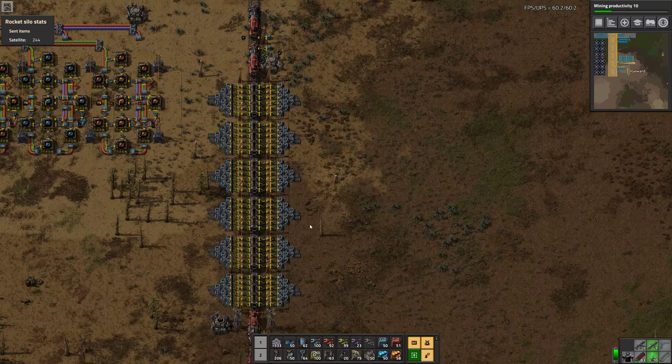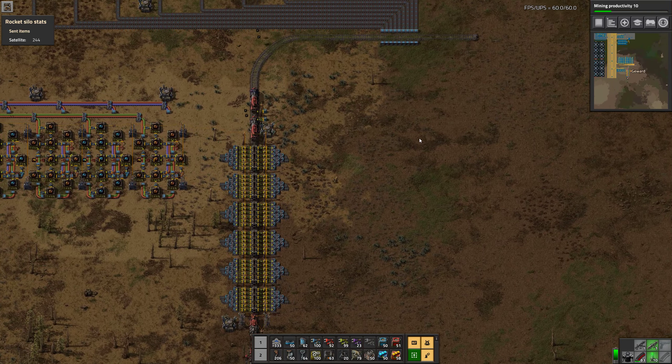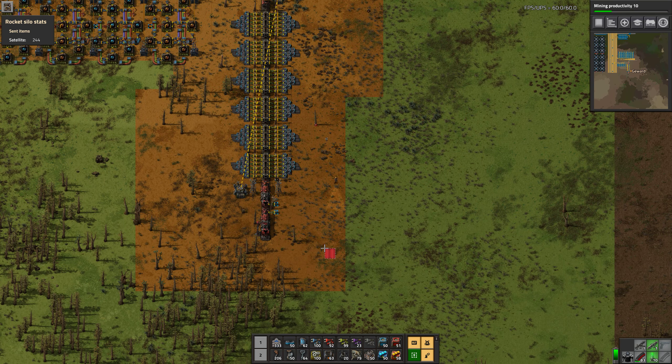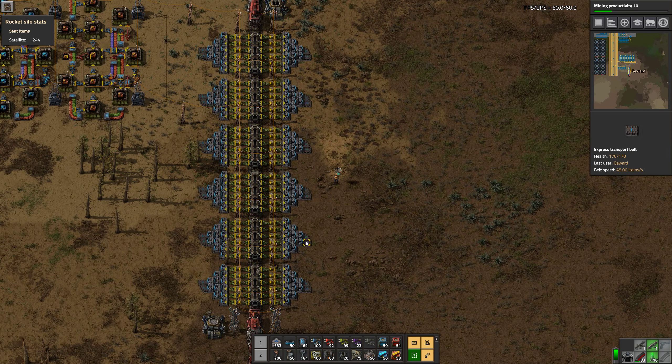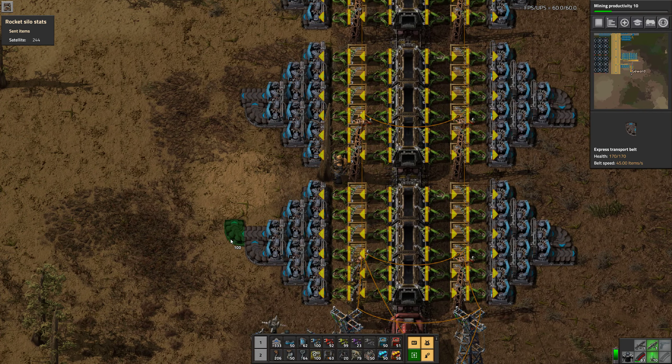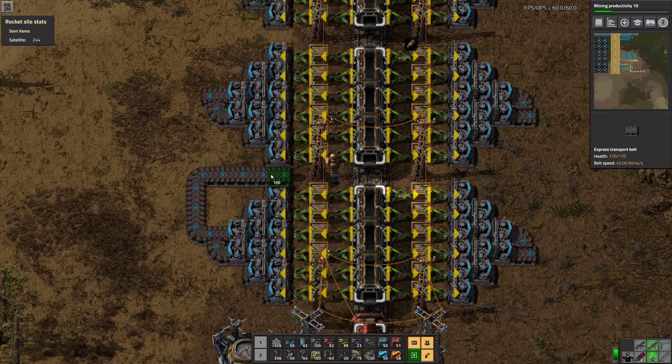I think we should build a station first. We need like 9 belts of output which is super inconvenient. We obviously have 12 belts here to work with essentially. Let's just loop these around here like that.